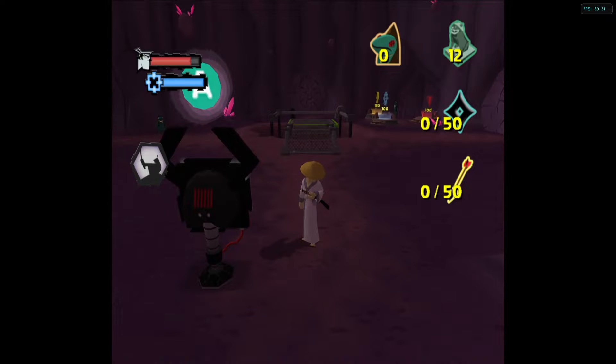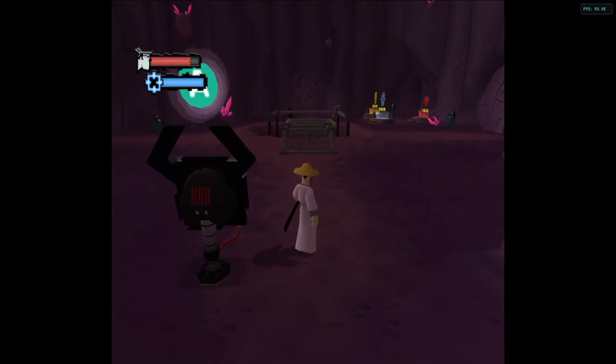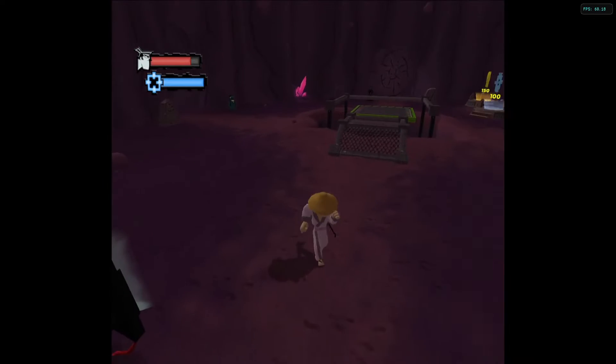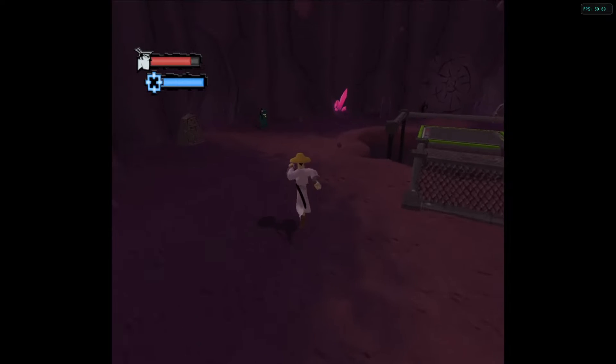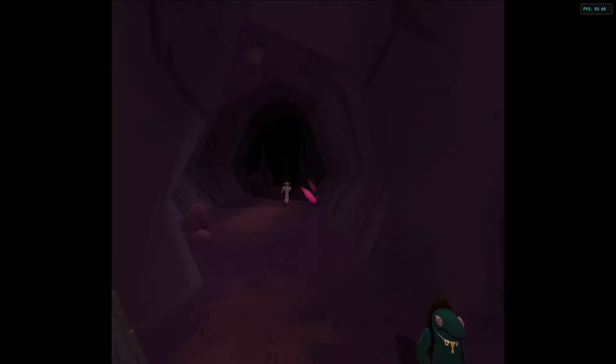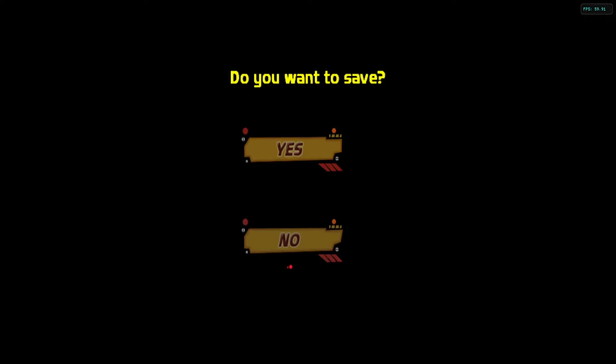Alright, hey guys, now we're on to World 3. I have a straw hat on because I was AFK chopping up the video for World 2. When you're in the hub here, you want to go to the left door and go through. Make sure you have your memory card in because you need to save right here. This is where you get the most common crash, the 3-1 crash.